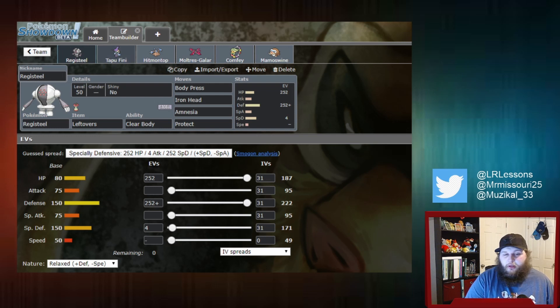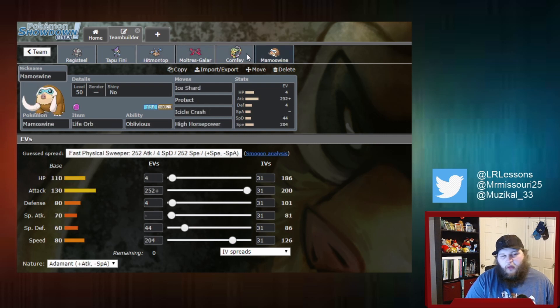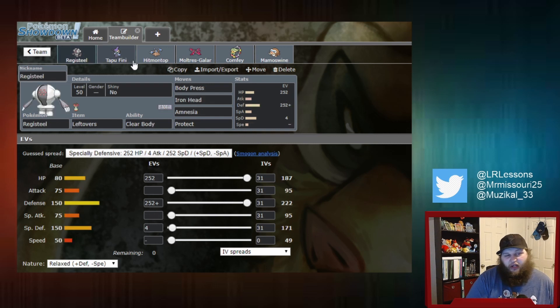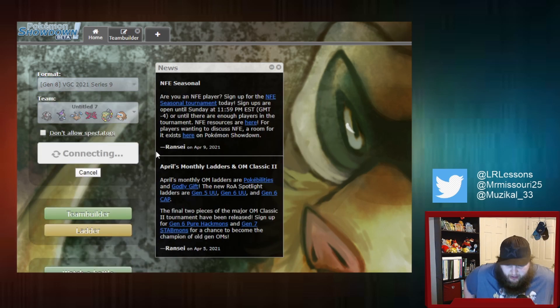What's going on, everyone? Welcome back to some more Little Root Lettering. We're carrying on playing some more of this Hitmontop, Mamoswine, Moltres, Comfey, Red Steely Feeny team that we were playing on Tuesday. If you haven't checked that episode out, make sure you go and do so. We're playing on Showdown — we technically don't have a Series 9 ladder yet on cart, and I didn't feel like stealing random rental codes off the internet. I'd much rather play teams from our community. So let's see what we can do today.